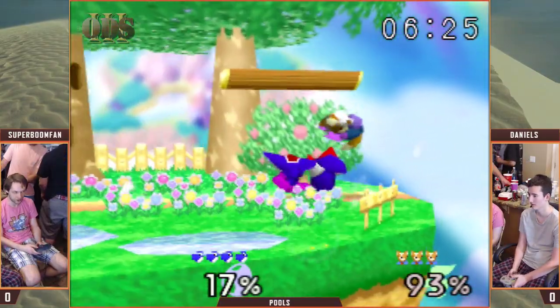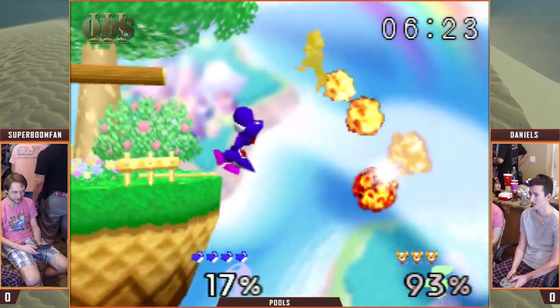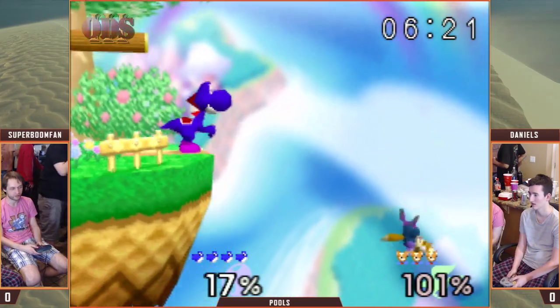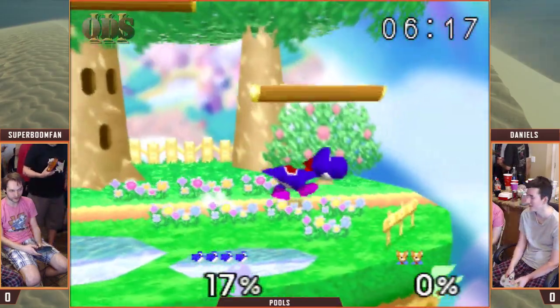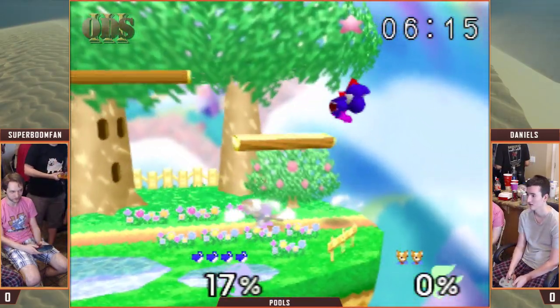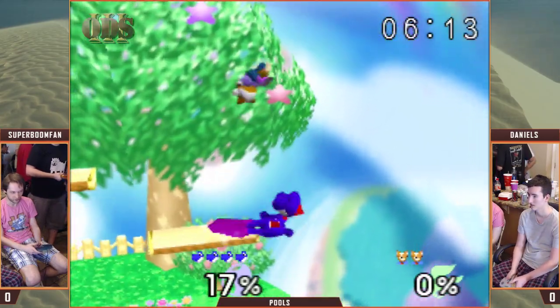Fox is heavy enough that he's kind of an easy character for Yoshi to combo. But I do think he's got a lot of tools to outspace Yoshi a lot of the time, especially with the projectile.